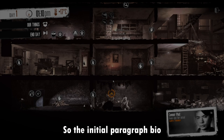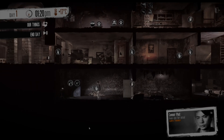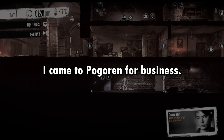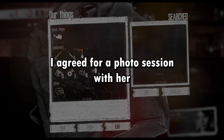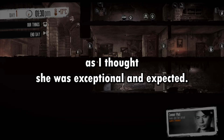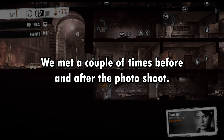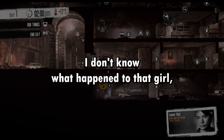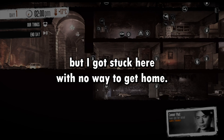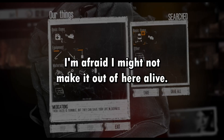The initial bio for the photographer is as follows. I came to Pogoran for business. I met a young, lovely model. I agreed for a photo session with her, as I thought she was exceptional and expected she would make a great career. We met a couple of times, before and after the photo shoot. Unfortunately, war put an end to all of that. I don't know what happened to that girl, but I got stuck here with no way to get home. I'm afraid I might not make it out of here alive.